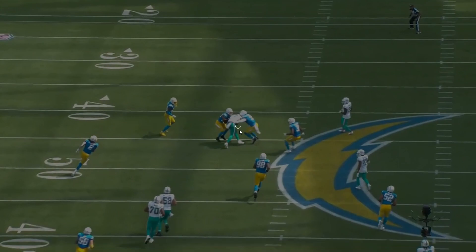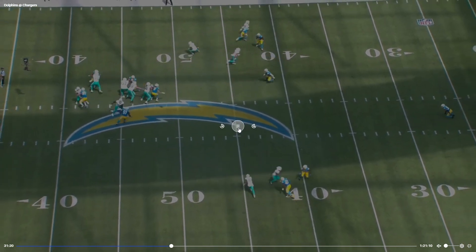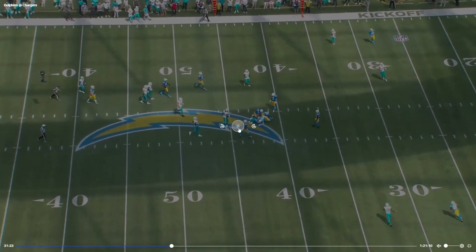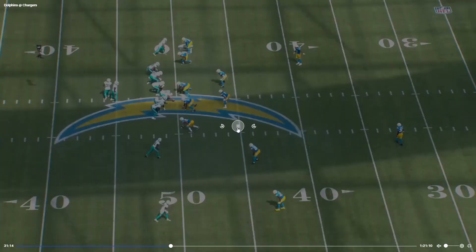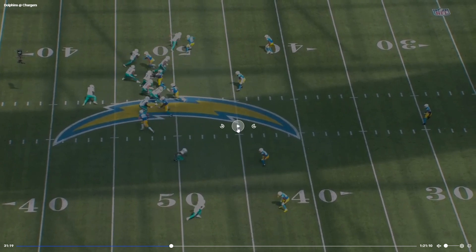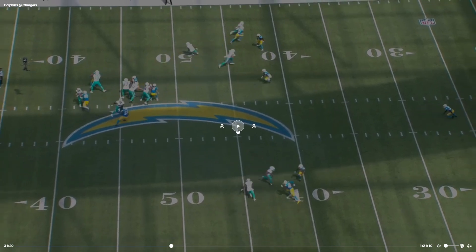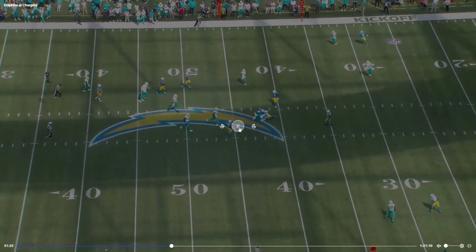Tua under pressure — he had a free rusher. They're only rushing five, and there's a miscommunication on the offensive line. Robert Hunt is mispositioned somehow, but Tua is able to throw through the pressure and get it to Jaylen Waddle — fantastic.